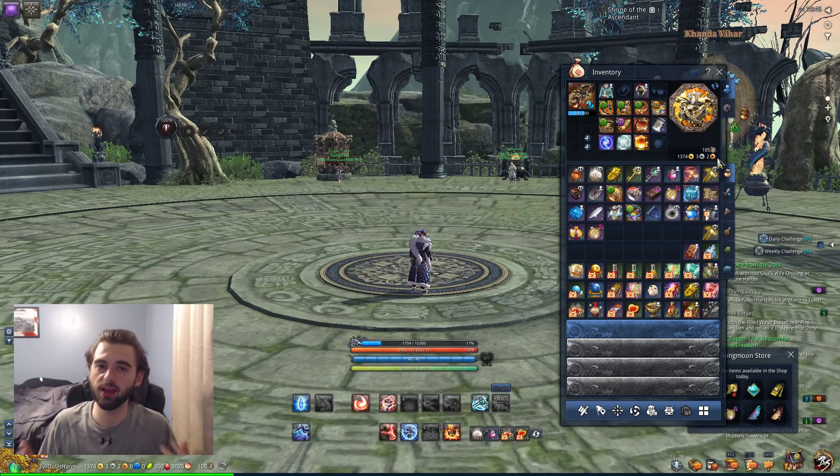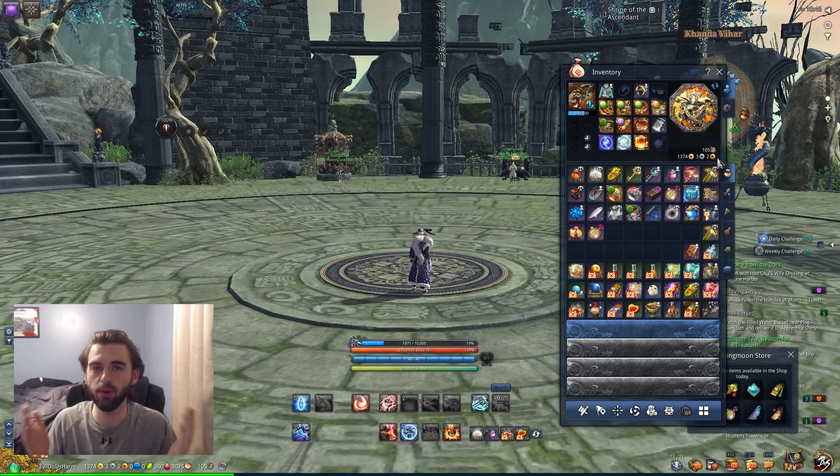So if you do the Daily Dash on the server that you don't play on, and you hit a Venture Token and exchange that for Hongmoon coins, you can go ahead and get bonus Hongmoon coins on the server that you do play on. So if you have the patience, log on to the opposite server every day, spin your Daily Dash, and hopefully you hit a Venture Token.